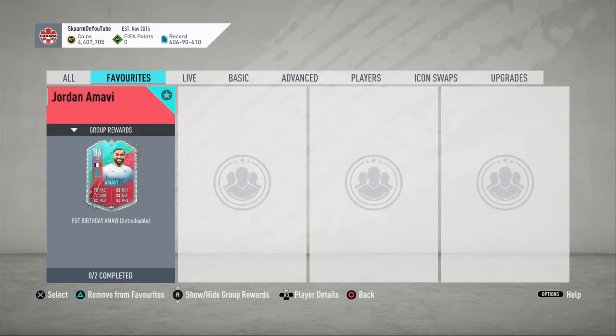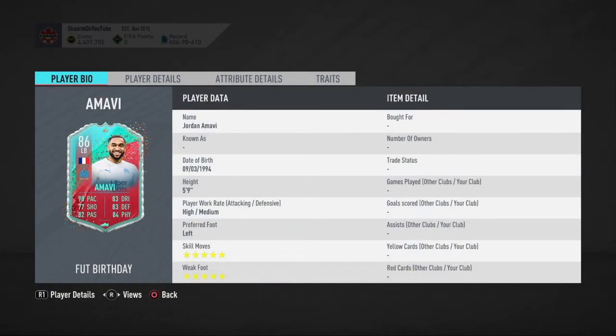What is up guys, it is Skarm, and for today's video I'm going to be completing the FUT birthday Jordan Amavi SBC. This is an 86-rated left back card, 5 foot 9, high/medium work rates, left footed.